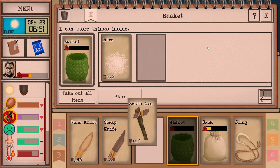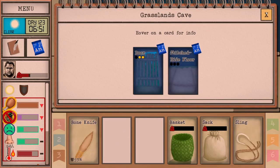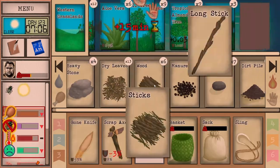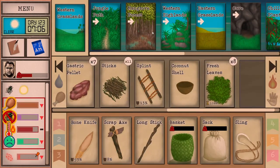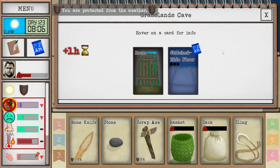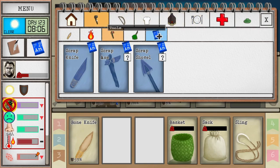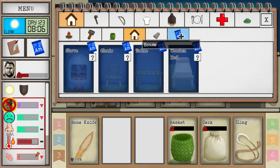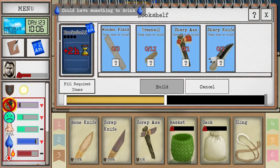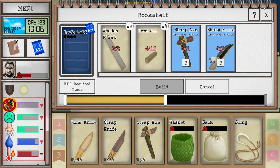We didn't see any long sticks out there but there should be a small tree we can cut down. We now have all the stuff here — should be safe. The most important thing is the comfort it gives, so getting the bookshelf ready. It's funny that it's called a bookshelf but there's no books here. I need a little bit more planks.